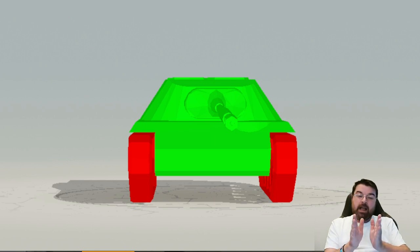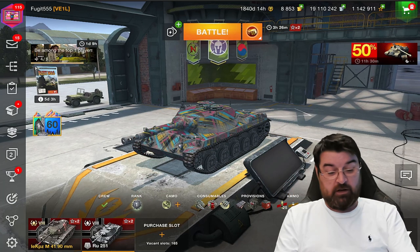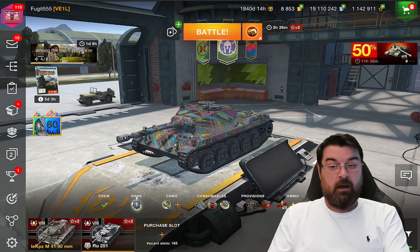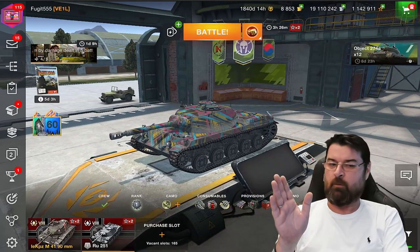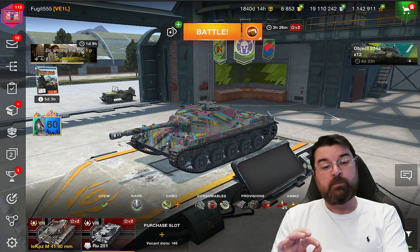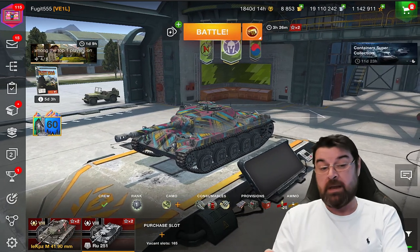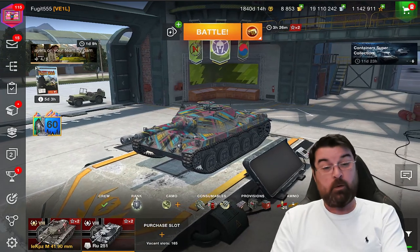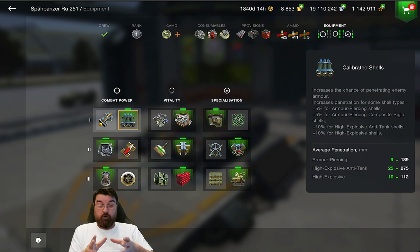The majority of players rolling out in this thing just get smacked instantly - they take hits boom boom boom and they're back in the garage within 30 seconds. So how are you going to play this tank more effectively? I'm going to show you the equipment loadout I use. I'm not saying this is ideal or the gospel - it works for me and may not work for you, but let's have a look.